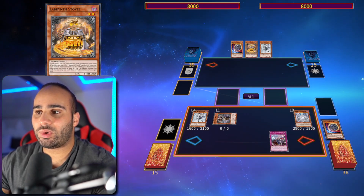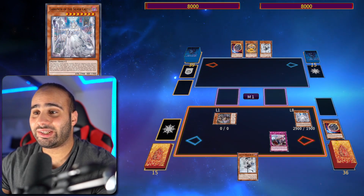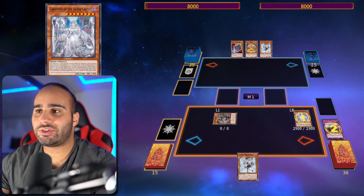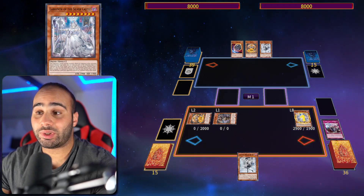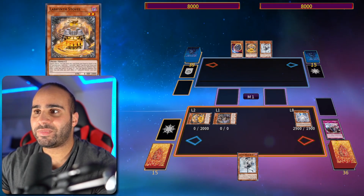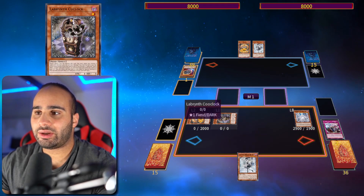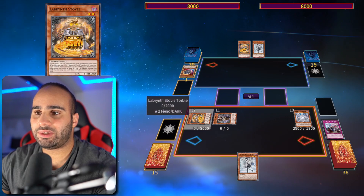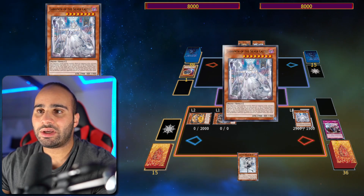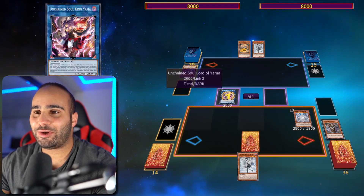Then you're going to summon the Lovely — bounce back the Ariana, which gives you follow-up. Then chain link one: Lovely destroys a card in your opponent's hand or field if you're going second. Chain link two: Storvi revives back. So our opponent loses one card. At this point we're at four summons: one Ariana, two KuKlok, three Lovely, four Storvi. If you're trying to play around Nibiru, use Lovely's effect first, get back a trap card, and then summon number five linking off into Yama.